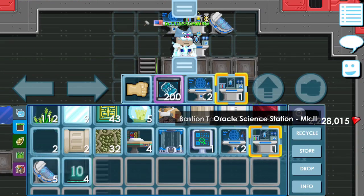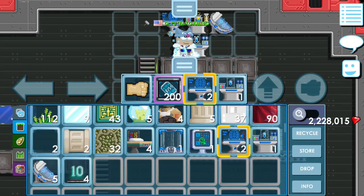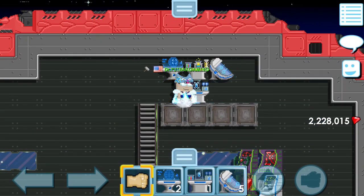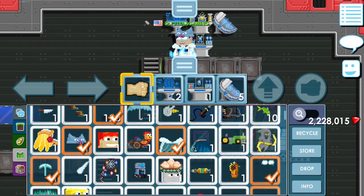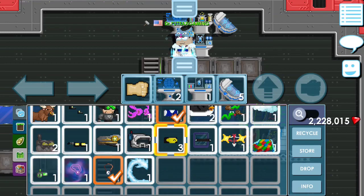Ada 3 item yang kalian perlukan untuk melakukan Startopia, dan fungsi dari ketiga item ini yaitu mengurangi skill fail. Kalian bisa cari-cari item-itemnya di Buy Startopia, ataupun kalian bisa cari-cari di Discord.